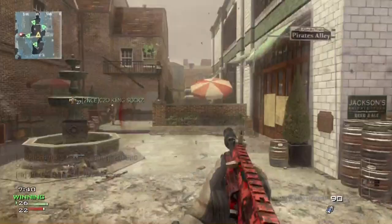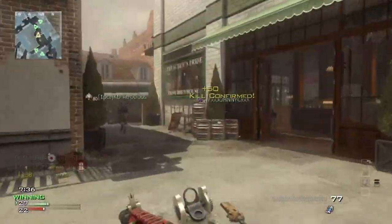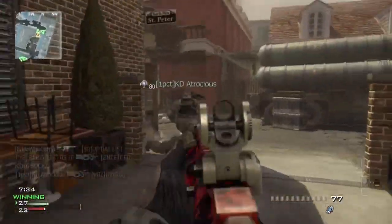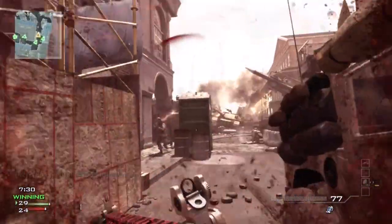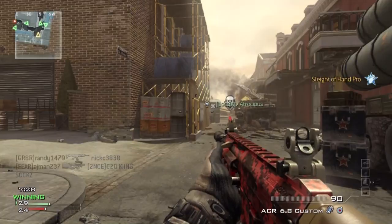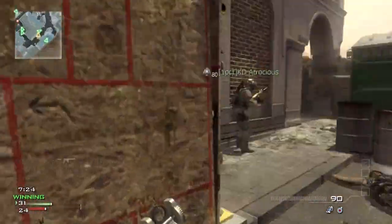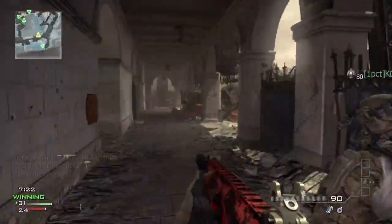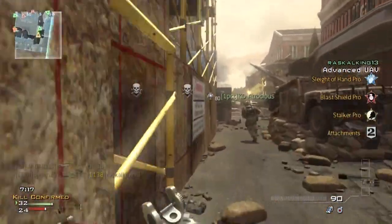This map seems to be very fast paced — you've got to watch your back, that's where a lot of enemies are coming from. It looks like there are three main alleyways, two side routes, and then some buildings you can go through. That seems like the map layout to me, though I'm not 100% sure.